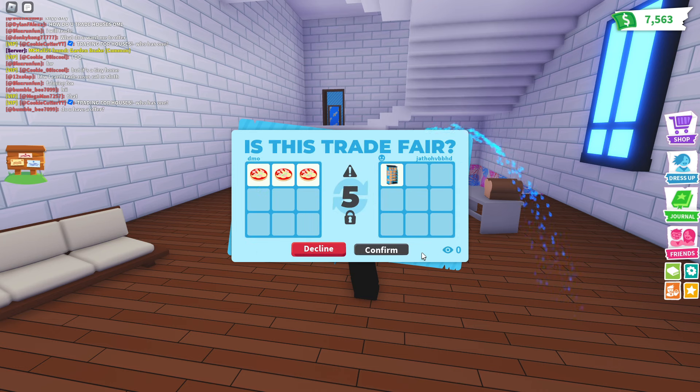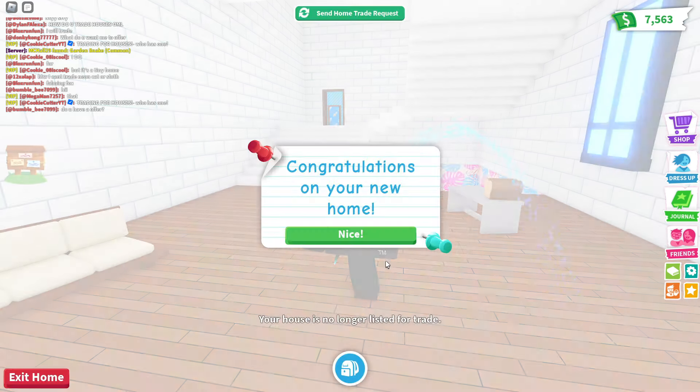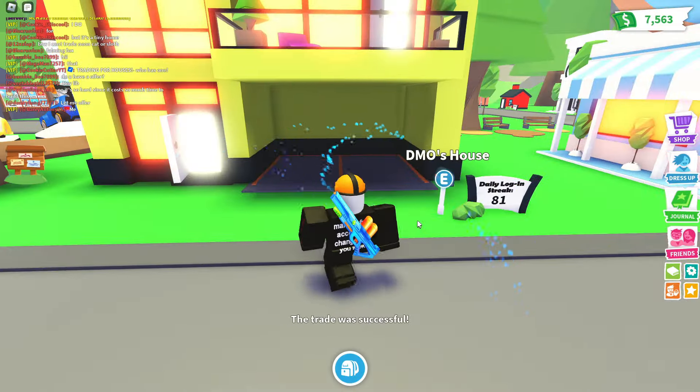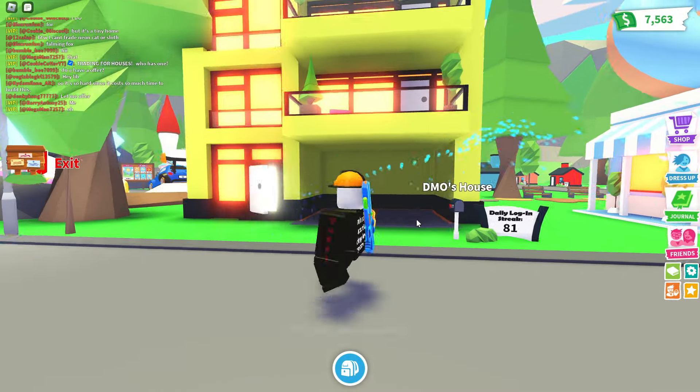I'm going to teleport back to my house and look at what a beautiful house I have in my inventory now. Let's hit Confirm — my alt has confirmed as well. Congratulations on your new home! This item is no longer listed, and it will teleport me back to the area where my house now sits.